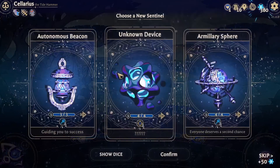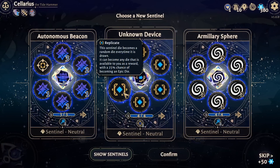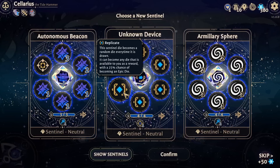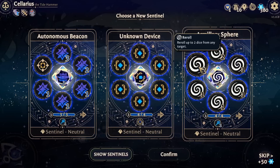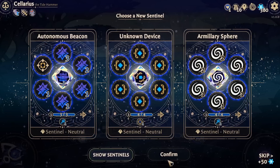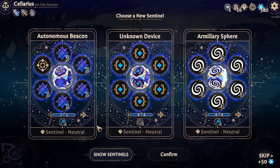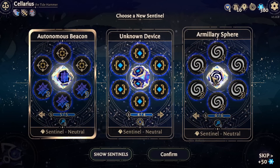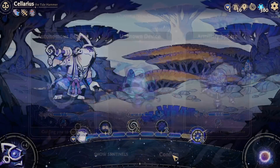Alright, we get some goodies - please, more shark dice. So we have an autonomous beacon, unknown device, and an armillary sphere. Sentinel die becomes a random die every time it's drawn - it can be a die that's available to you as a reward with a chance of becoming an epic die. We do have the just-reroll sphere that hits stuff, or we have choose-a-die-phase, which is actually really good. I think I'm going to go for the autonomous beacon, if only because being able to choose a die phase is really good.